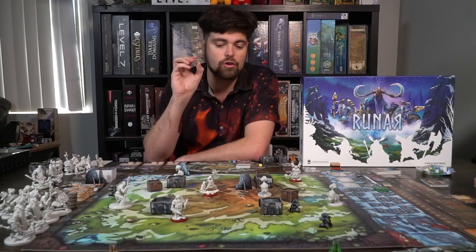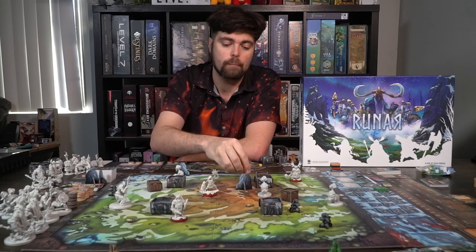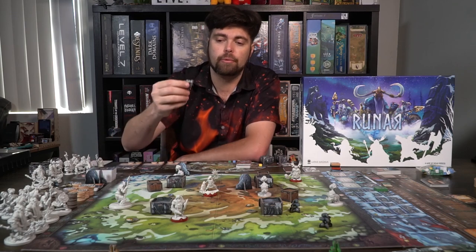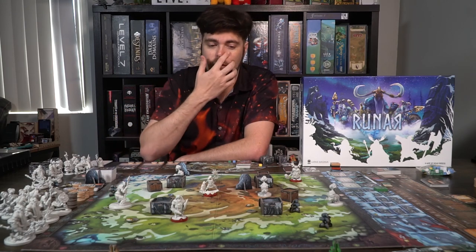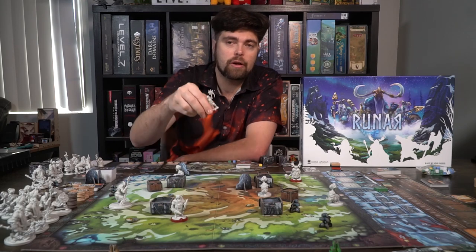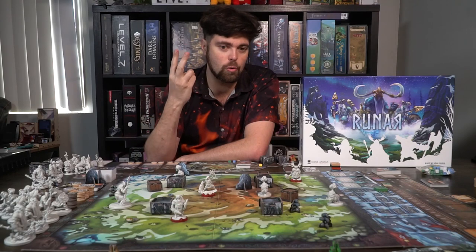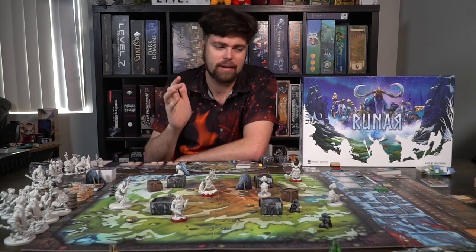On the setup you'll find traps, runic gems in yellow or blue, little box spaces you cannot move through, and you'll place your characters at their setup locations using numbered tokens — positions one, two, and three. Just follow the rules and set everything down where it says to.